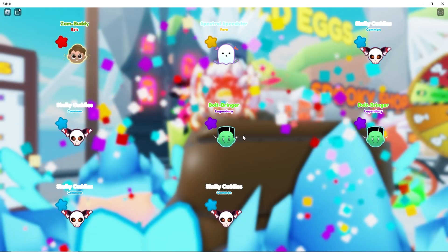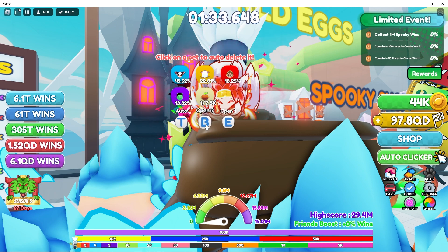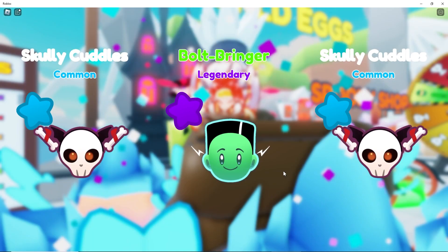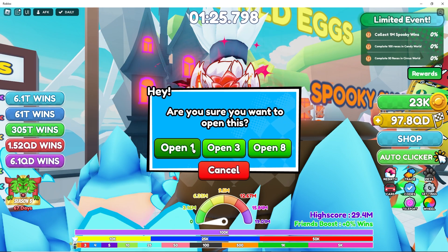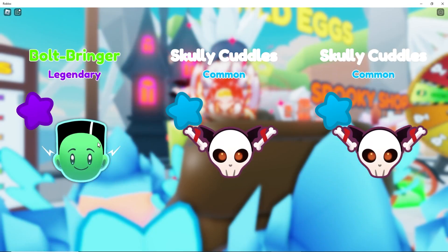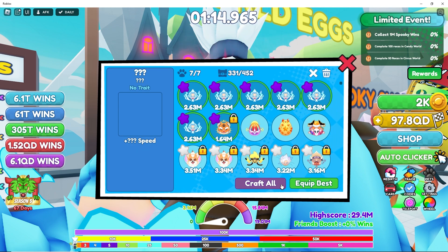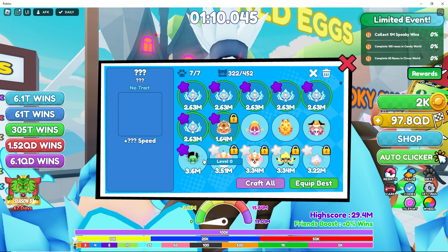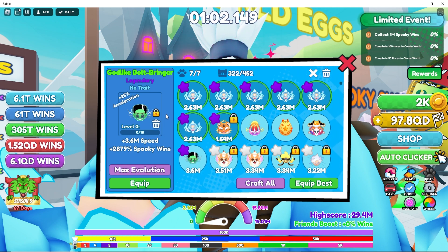We already have two legendaries, so that's a good candidate for giveaway. Let's open three more — okay, Bolt Bringer! All right, we can open three more. I can make one Bolt Bringer legendary pet off the bat, so craft all. We have a god-like — wow, 3.6 million speed! This thing looks absolutely overpowered.